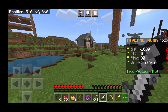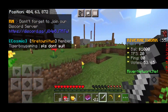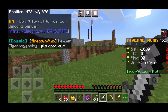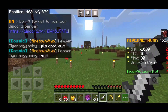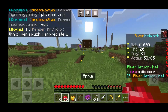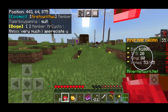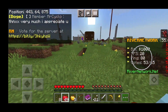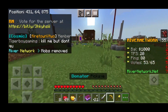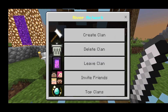You'll notice in the right corner we have our balance, TPS, ping, vote count, and the server IP. We're finding so many cool things exploring. Items like TNT and lava are banned, so you don't need to worry about people blowing up your house — which is honestly a big relief.